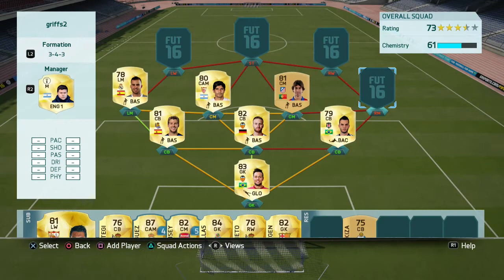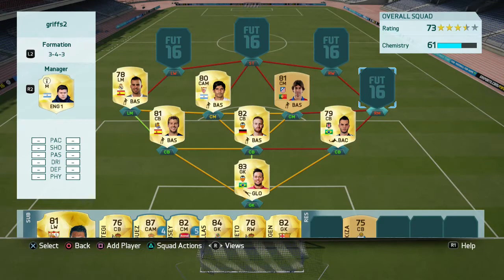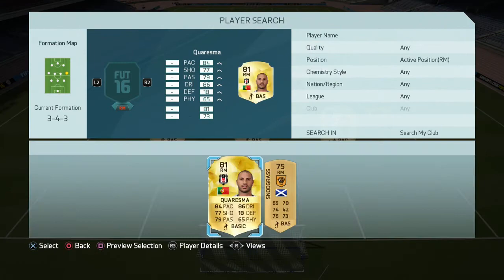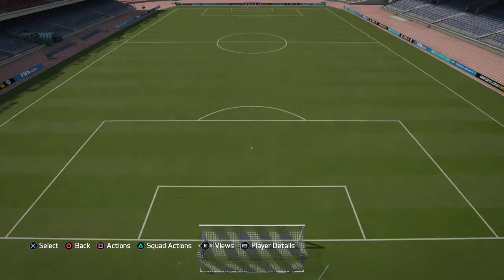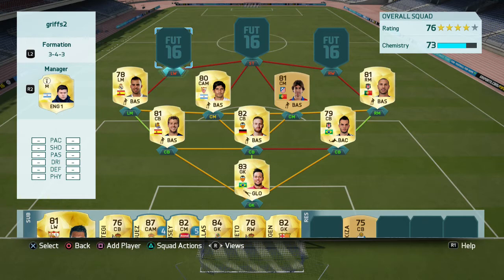Tiago was the player I needed for the strong link to Charisma, who is an amazing right mid. I didn't put any card on him but he's a basic 77 with 5-star skill moves and 4-star weak foot — he just looks amazing.